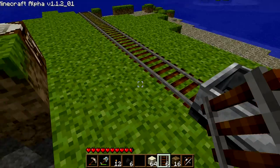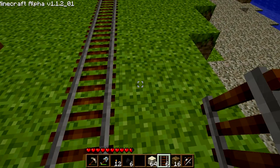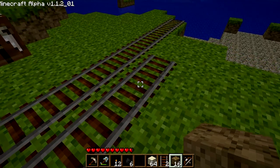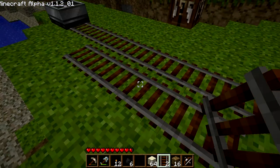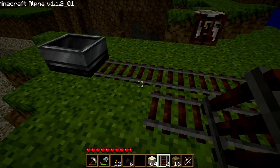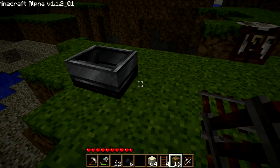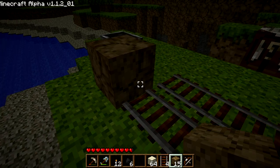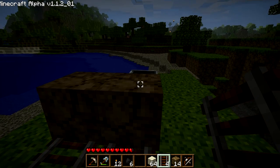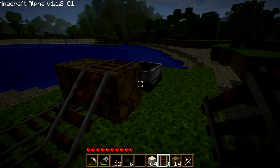There is a way to make a mine cart shoot along a long track without you actually pushing it — and that's by creating what's called a mine cart booster. To do that you need to set down a couple of track pieces right next to the main track. On the main track you're going to need it to come in from an incline, so place an extra block and put track on top of it to create a slope.